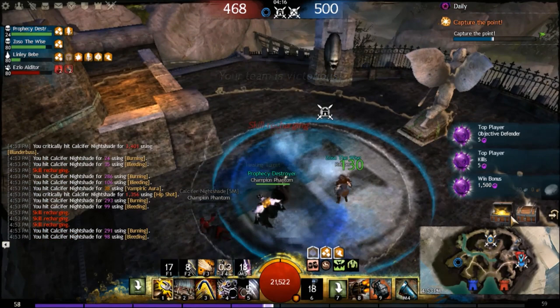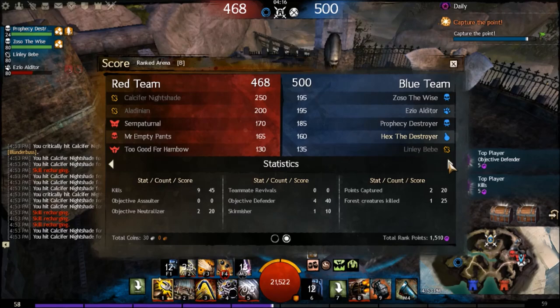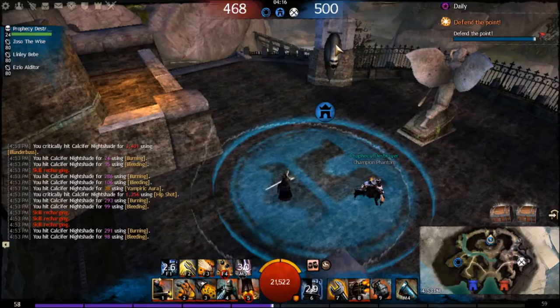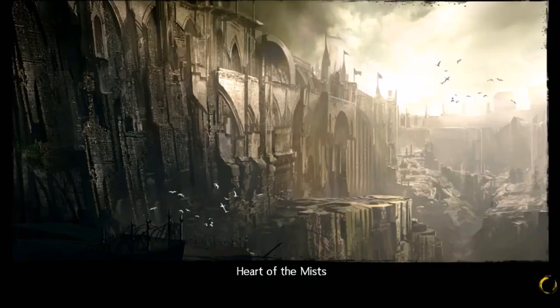Looks like we did pretty well — nine kills, defended four times, and neutralized a couple times too. That was the Engineer Static Discharge Marauder build. I hope you enjoy it and test it out. Feedback's appreciated and remember to subscribe for more videos like this. See you guys next time.